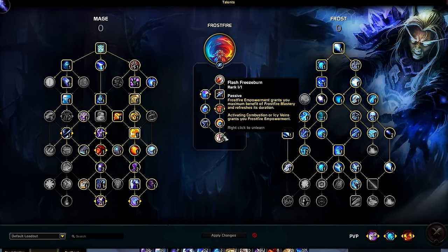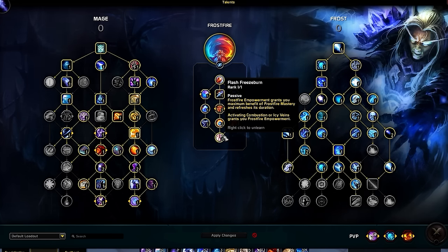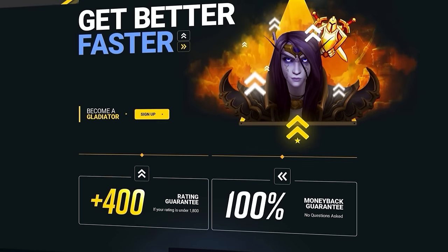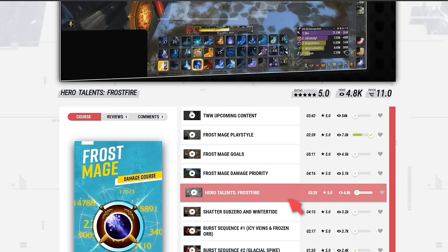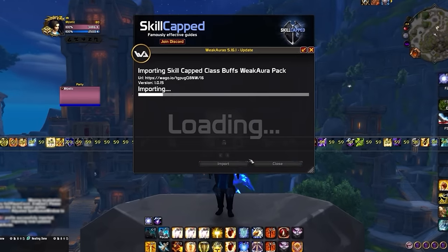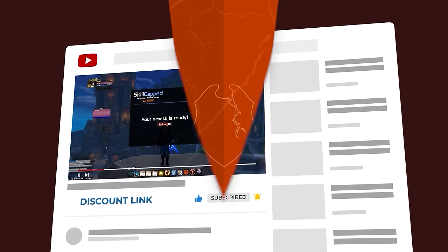For our Capstone node, we have Flash Freeze Burn, allowing us to further benefit from Frostfire Empowerment by giving a proc after using Icy Veins. We'll also receive maximum stacks and full duration for both Fire Mastery and Frost Mastery for more uptime on our secondary stats. You can find exclusive tips in our brand new class courses at skill-capped.com, where new guides will be released every week throughout the War Within. Skill-Capped members can also unlock premium profiles in the Skill-Capped add-on.